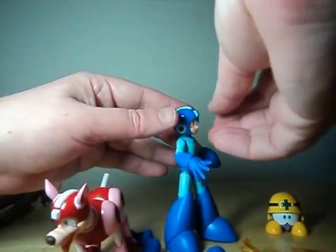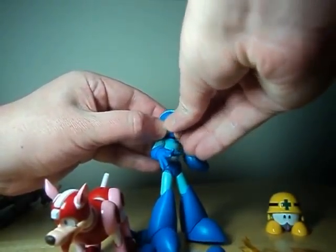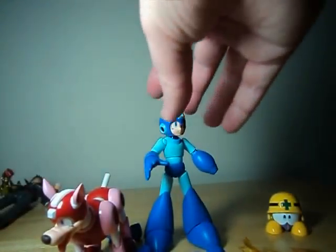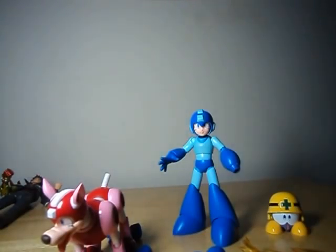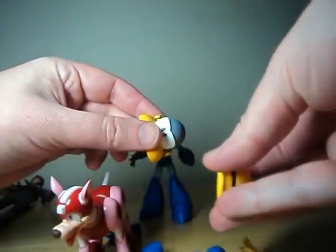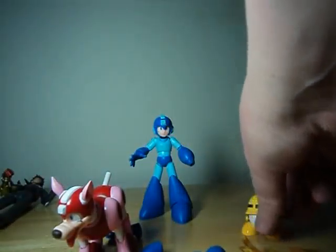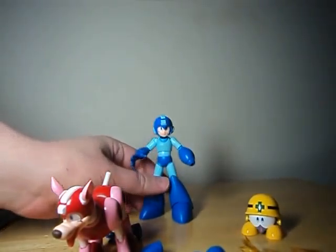Now, to change the faces, supposedly the helmet splits in two, but I can't seem to get that — it's probably the most annoying bit I've ever experienced. It's just too smooth. Usually with hair pieces there's something you can latch onto. I guess you can pull from one corner of the helmet, but it's something of a hassle. I don't think I'll be able to get the helmet off for this review — I've been fiddling around with it for a while. Although, the Met's helmet does come off, though I don't think it'll fit on Mega.